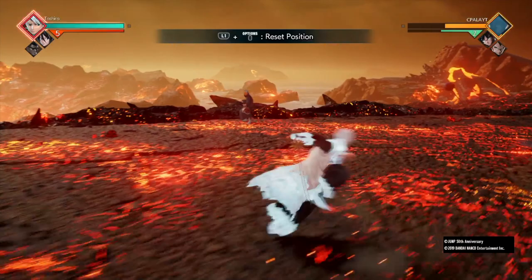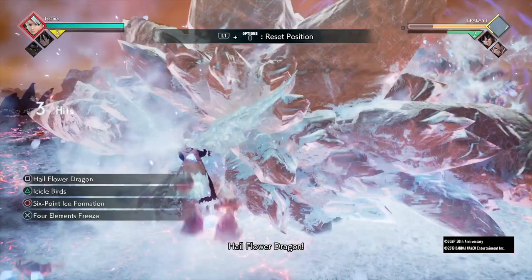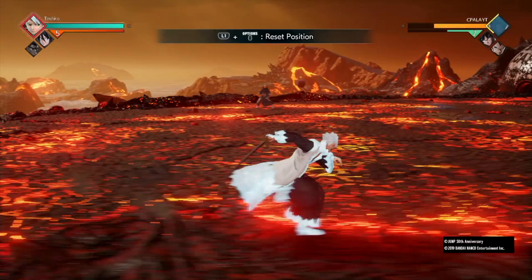The fourth combo is five lights, two heavies. On the second heavy, do Icicle Birds, call Rukia, then do Hail Flower Dragon. This combo is actually really weak — anything with Icicle Birds is weak. But since this is an all-combos video, I'm showing everything, even the worst ones.